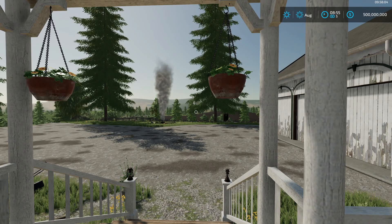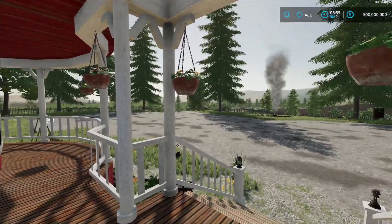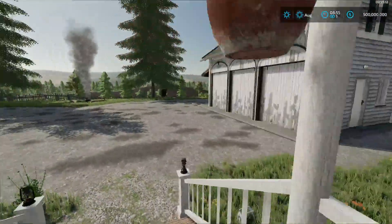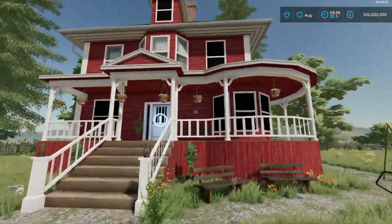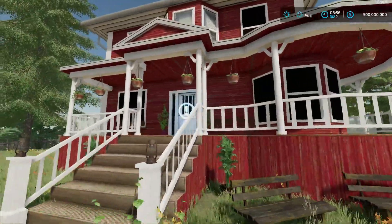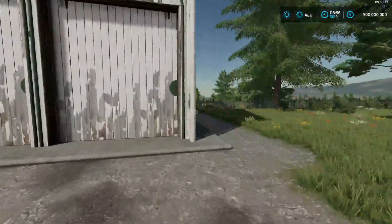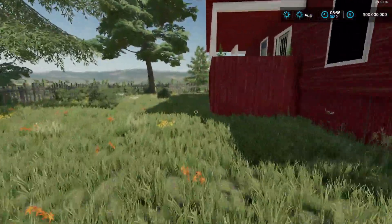He did some changes to this map and we're going to go over it. I'm just going to do a complete review of this map because he's done a lot of changes. The house has changed — it's similar to what it was but it has changed. The garage, which was over here, is now over there, but let's walk around the house.